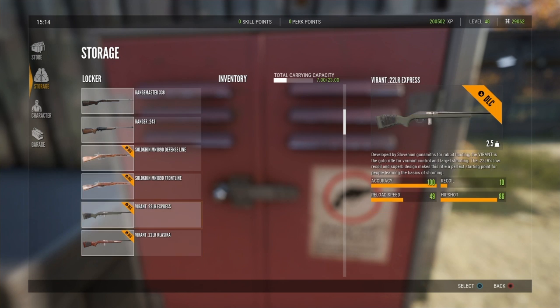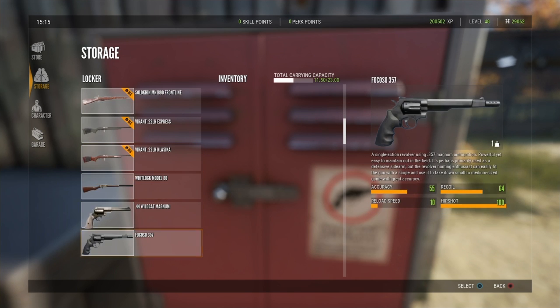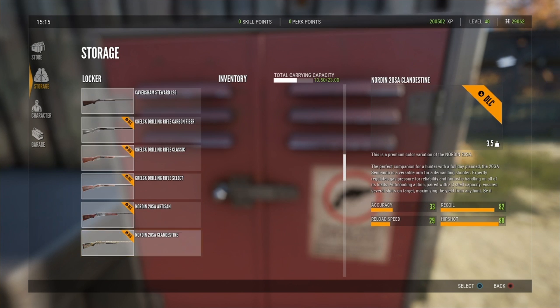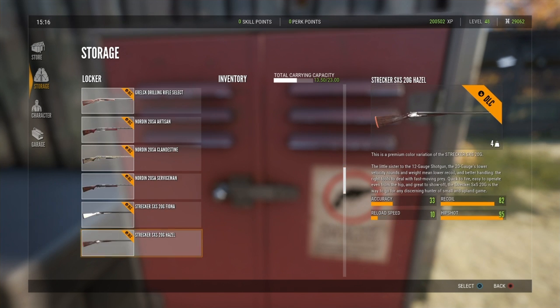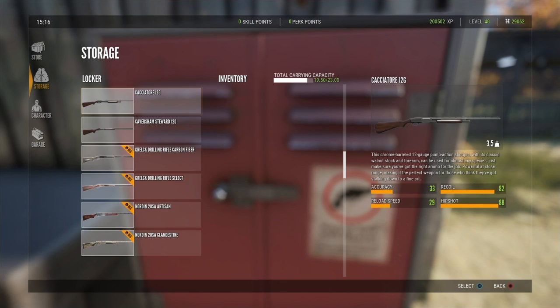Let's go find all our weapons and pick our favorites to try out. We're not going to try every single variant since they're all the same weapon just with different looks. I'm going to go with the Defense Line for the Mosin Nagant — that's my personal favorite. For the pistol I'll show off the Mortos since it was the one featured in the DLC picture. For the Drilling Rifle I'll go with the Classic.